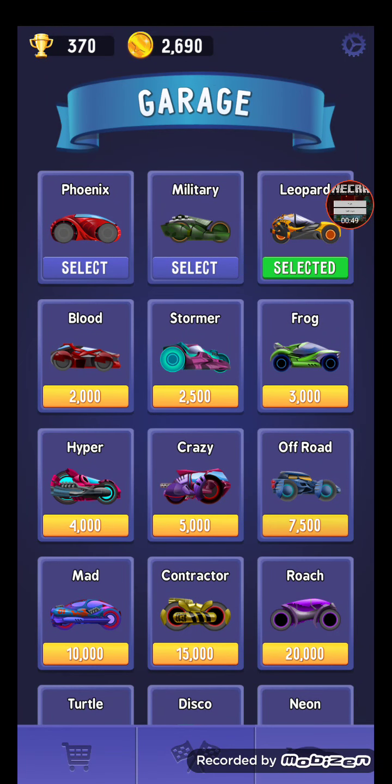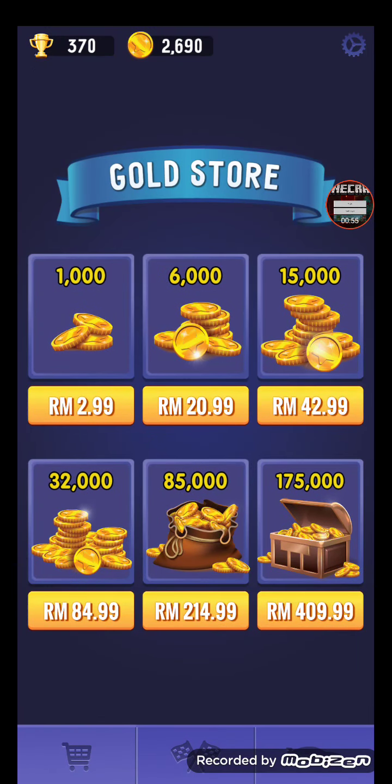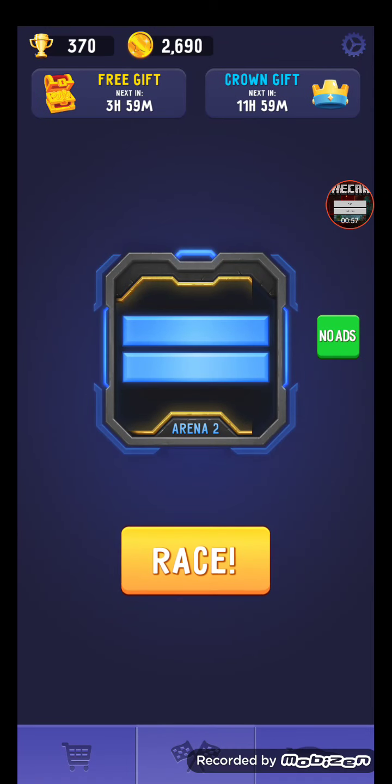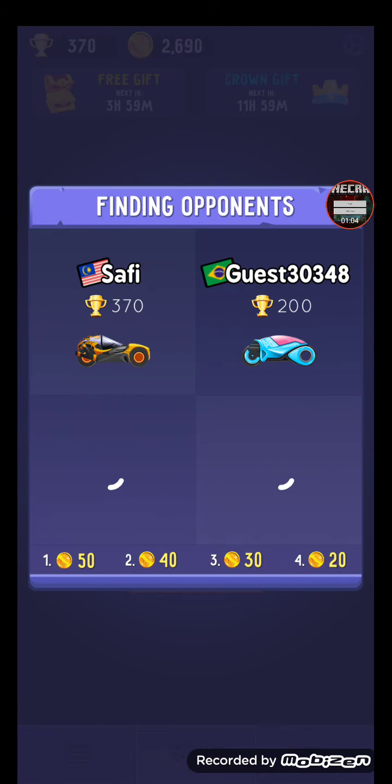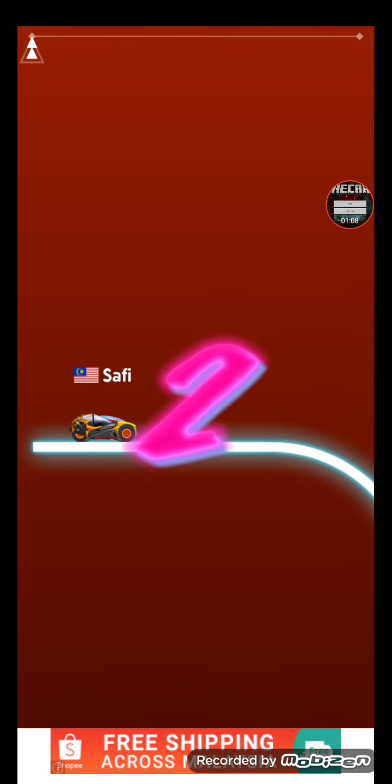If you want coins, you need to press race. The middle one is for money. Press the middle blue button, then press race, then you can start the game. My name is Safi — these are the other player names.